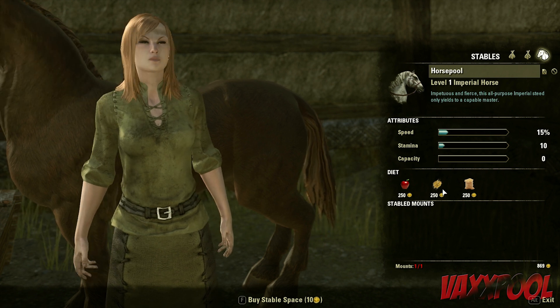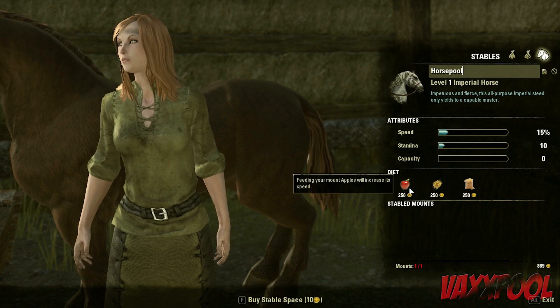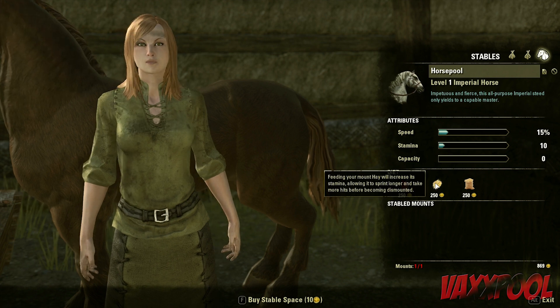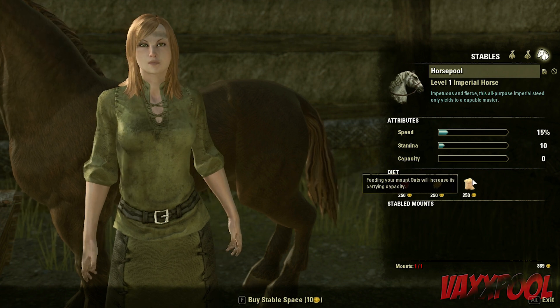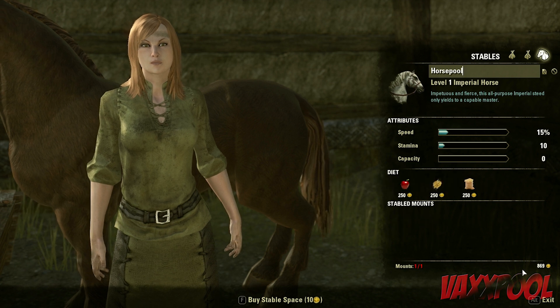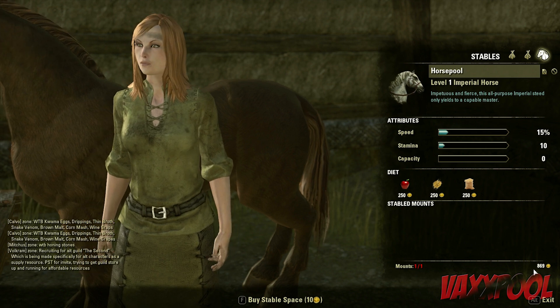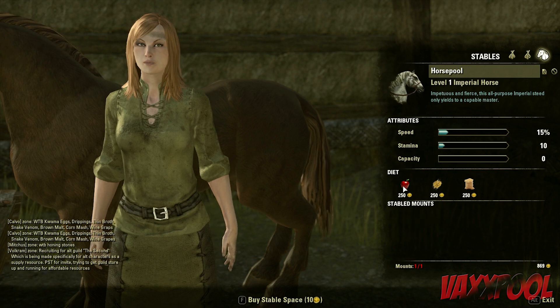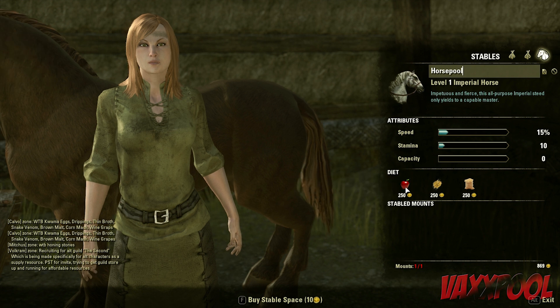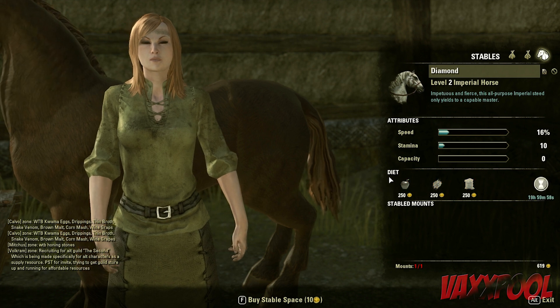So your horses have levels, and different foods do different things. The apple increases the speed of the horse, the hay increases the stamina, and feeding oats increases its carrying capacity. So apparently they can actually carry things for you. It's a little rich for my blood right now because I only have 869 gold, but I am going to get it an apple.